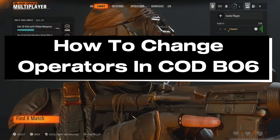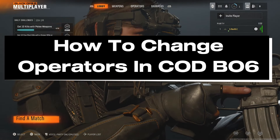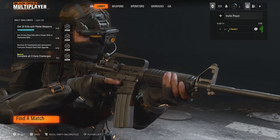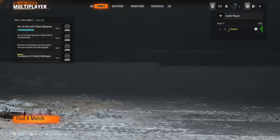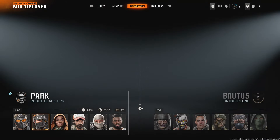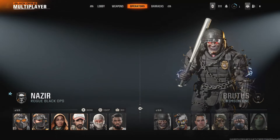In this guide I'll show you how to change or switch operators in Call of Duty Black Ops 6. From the home menu, look at the top and you'll notice you can use R1 or L1 on your controller to scroll over to Operators.